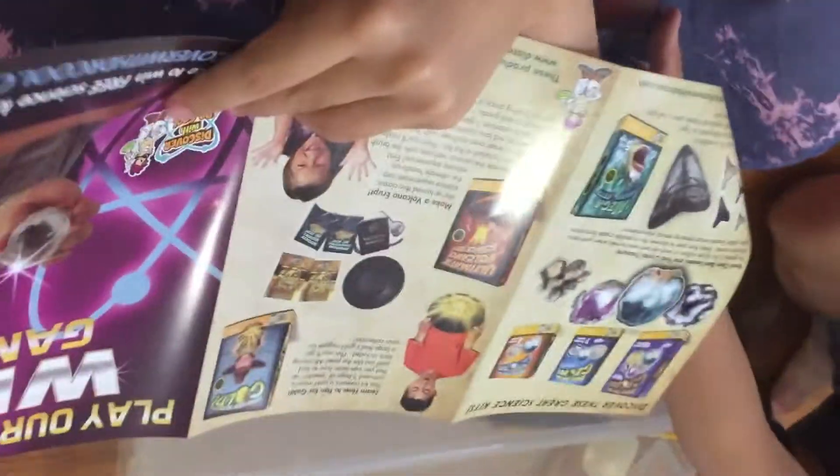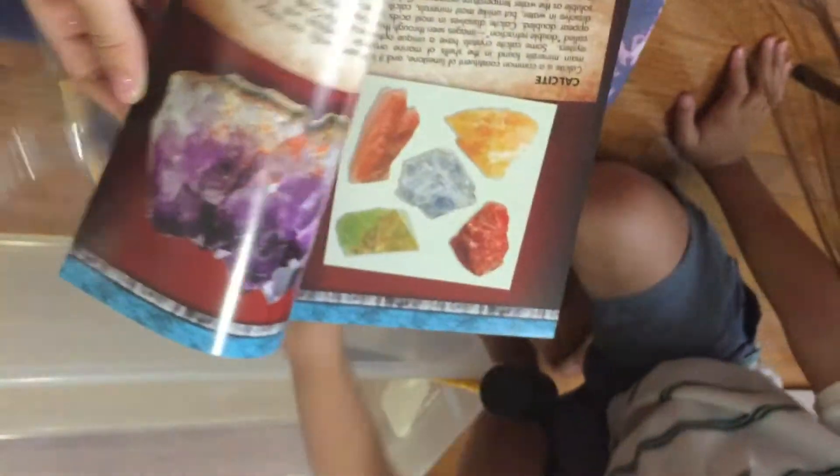Oh, those are different products. Should we start? I want to see which one we're getting. Adventure guide. Wow, look at those. Oh, amethyst — look at that big, giant amethyst.